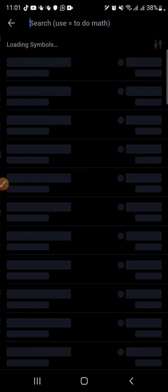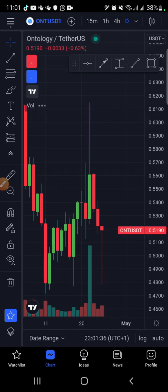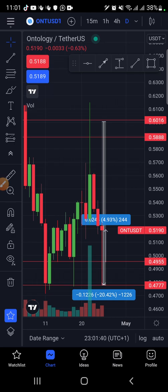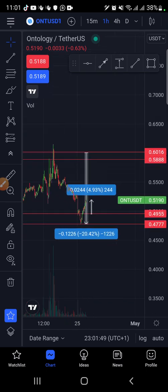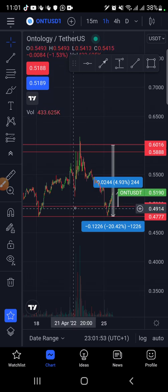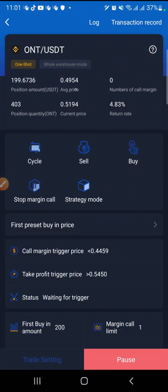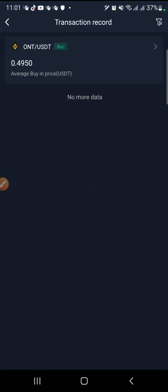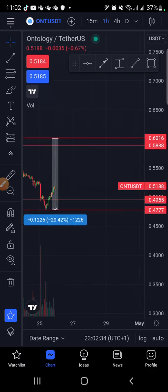Let me search for ONT — ONTUSDT. Here it is. As you can see, this is the ONT chart. I have the one-day and one-hour charts. What I did was understand the structure of the coin, then I set this level as my buy price — 0.4955. Now let's check RealQube. You can see my buy price is 0.4950. You set this price, it will then sell off after it gets to your take profit. So 0.4950 — that is my entry point.